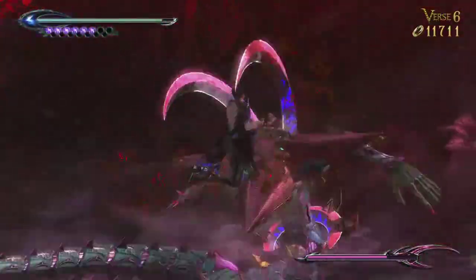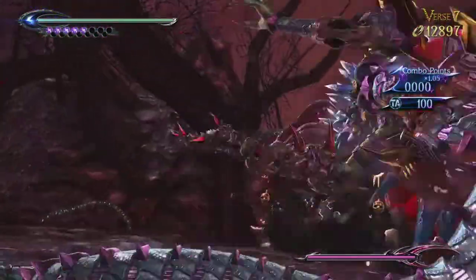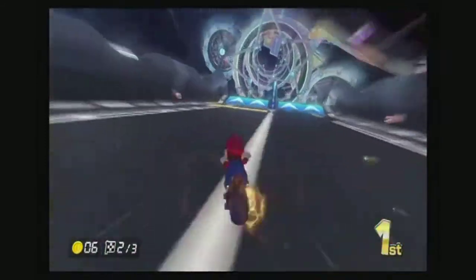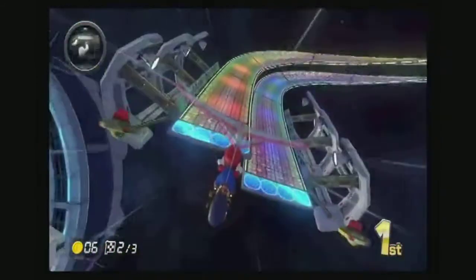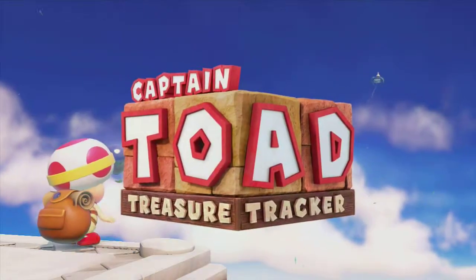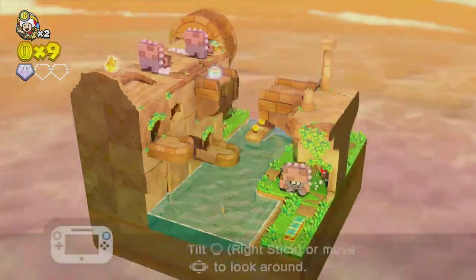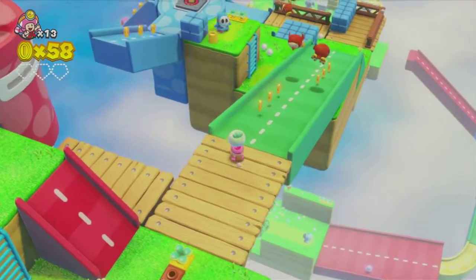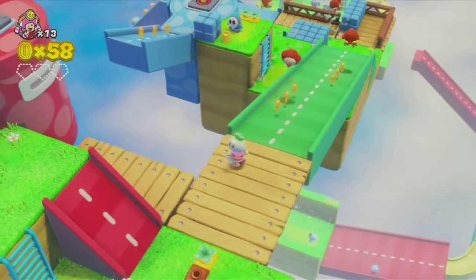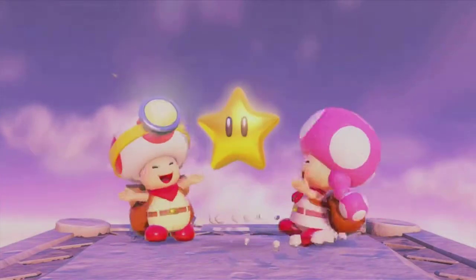Nintendo has been on fire this year, even though their sales haven't been the highest. The game quality of each one of their titles this year has been A-plus material, which makes me glad to have a Wii U. Now here comes Captain Toad Treasure Tracker, another one of these great titles. Playing as the hero with no jumping ability or fully fleshed out combat attacks is a new and fresh way to take on games, with a Mario 3D World spin on it that makes it a joy to look at.